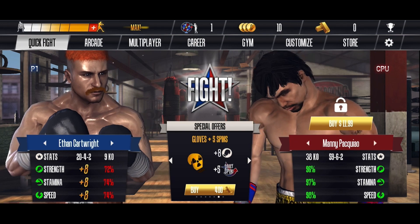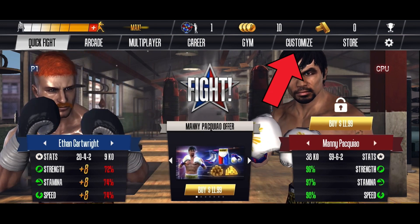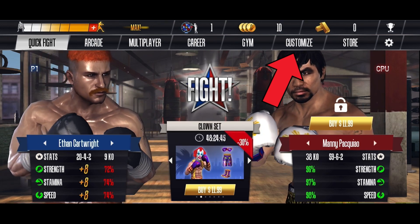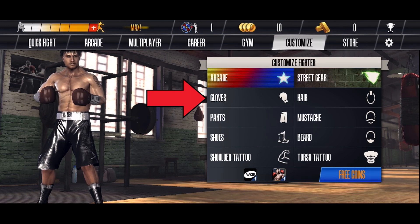First, open the Real Boxing game on your device. Tap on the customize option from the top of your screen. Here you can find the gloves option — tap on it.